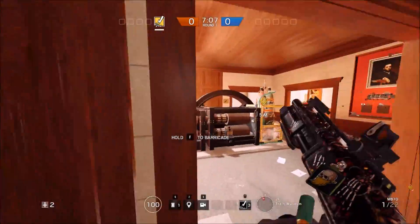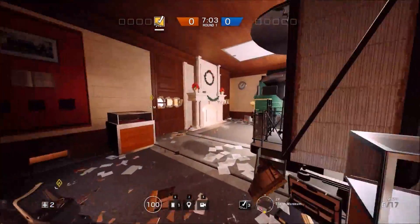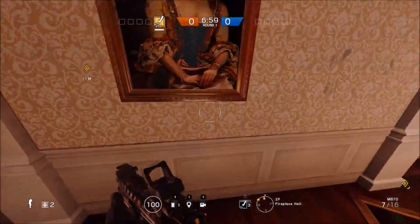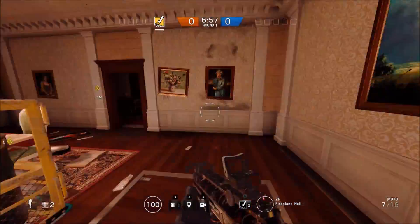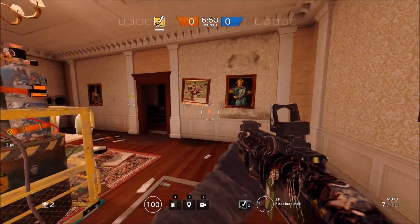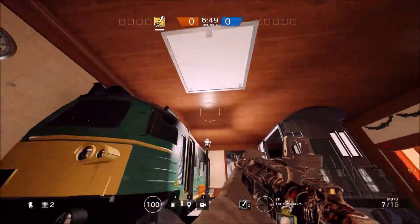Now, you should use your reinforcements at this wall, which will require three. You should use your reinforcements at these walls — I believe this is two, two, and two, so that would mean that's six. You've got three and six, which is nine, and then you should also use a reinforcement up there.